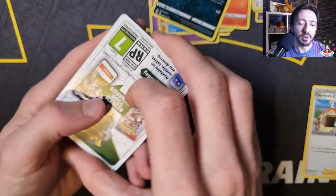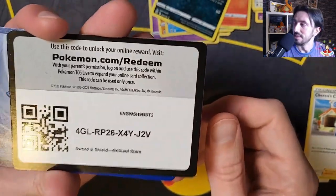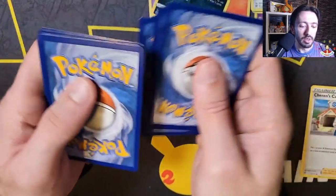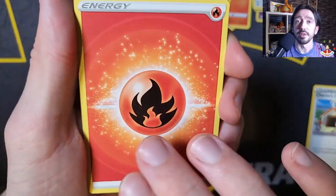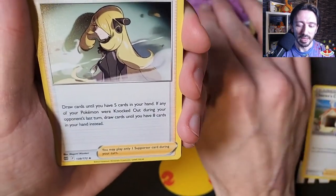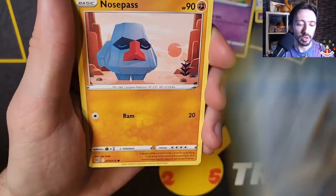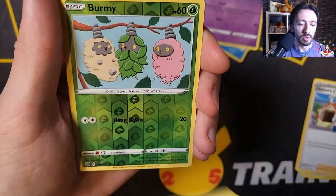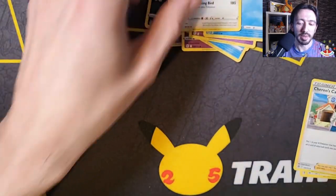We've had three white code cards now — one was not a hit and one definitely was, so we'll see how it actually works out. We got the Fire Energy. Starmie — third pack in a row we started on a Starmie, that's a bit weird. That's Cynthia's Ambition there and Cheren's Care again. Got a Baltoy, Snorunt, Nosepass, Milcery, Cubchoo, reverse holo Burmy — and a Staraptor. Well, back to normal for that one.